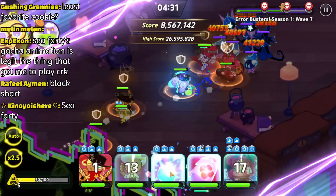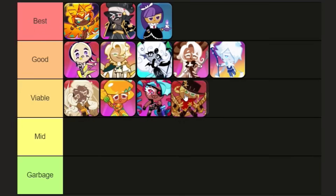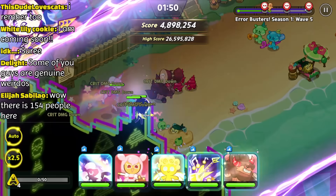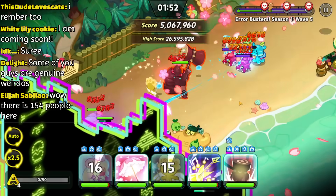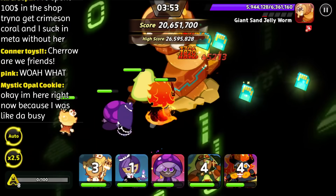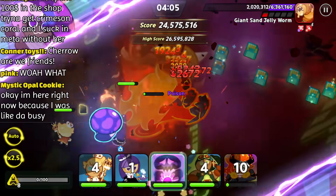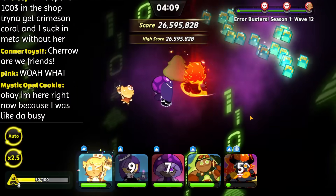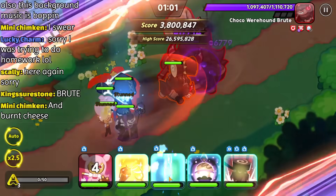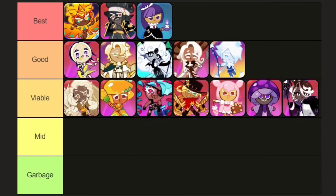Next up, we have Rai. Personally, I think she's garbage, but a lot of other people I've asked think she's viable, so I'm gonna put her in the viable tier. Next, we have Cherry Blossom. Her skill's quite sluggish, although she does give a good attack buff to the team. Her and Poison Mushroom belong in the viable tier. I'd say that Poison Mushroom's quite underrated — their raw damage is pretty high, although they're not very good at clearing waves fast. Fiskado, another poison cookie, is really slow at killing bosses and waves of enemies, but at least he's still usable. He's going in the lowest spot in the viable tier.